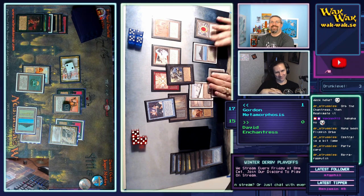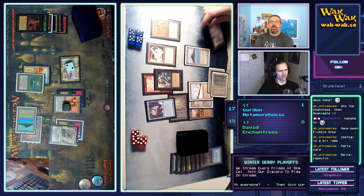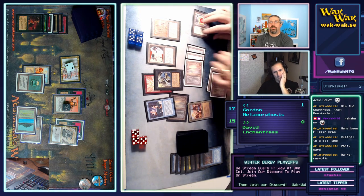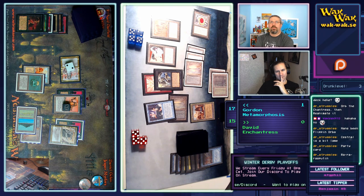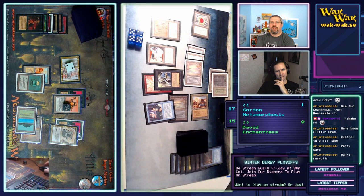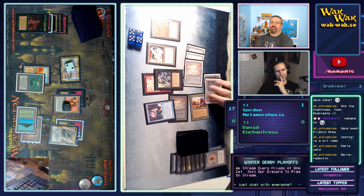Gordon has one turn to live because the Mirror Universe switches life totals on the upkeep. What can you do with the Lich? Does he have Dark Heart of the Wood or any other way to gain life? He already played his Time Walk and untapped, so that part's gone. Is he going to use the Mana Flare and Candelabra to do something silly — like one damage from the City?